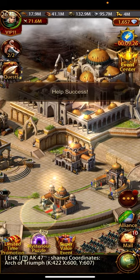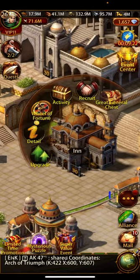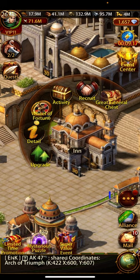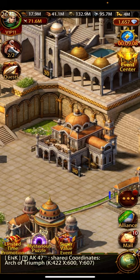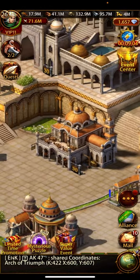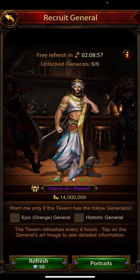Hello guys, welcome back to my channel. Today we are going to talk about this Inn building and how you can recruit generals. First of all, you have to upgrade your Inn building level — once upgraded, the higher the level, the higher the chance to get historical or epic generals.